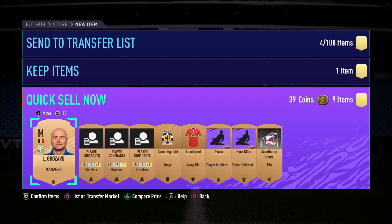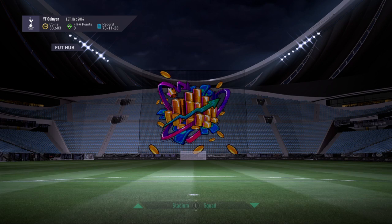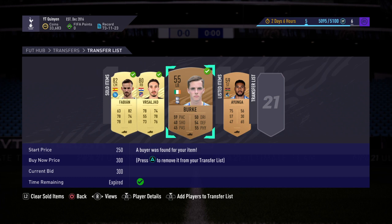You might think you can snipe players and make thousands of coins a piece, but this method is great in the long run. If you open like 20 packs a day, it's only 8,000 coins spent, but you're going to be making coins and players back. As you can see, we picked up one player from that amount of coins and sold a couple of guys as well. This guy already sold for 300 coins, so we're only 70 coins minus right now — and if the other guy sold, we're 130 coins in profit.